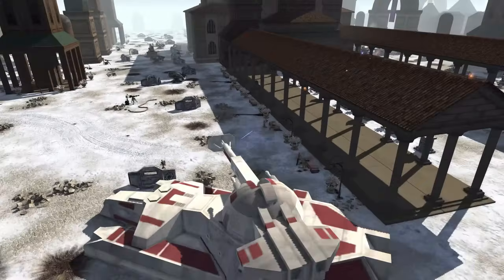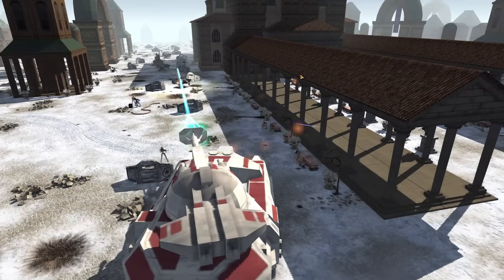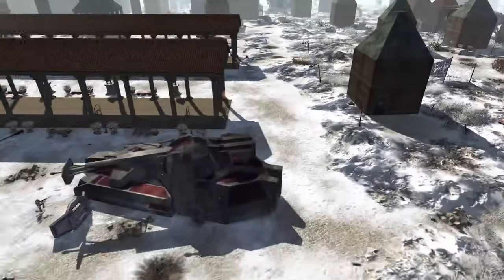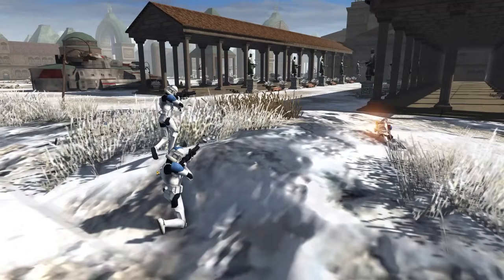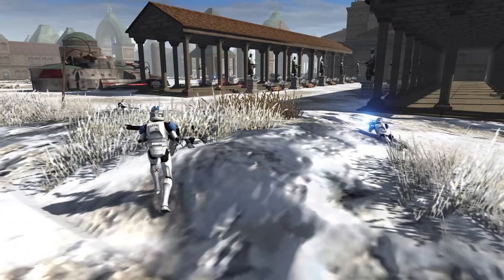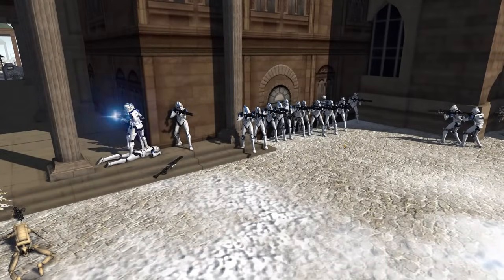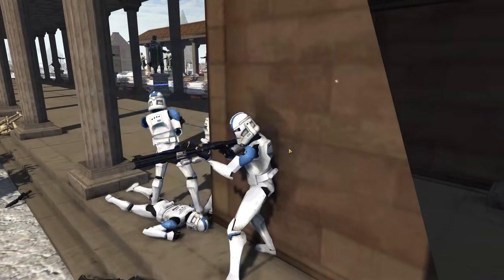The only real problem is this Falchion tank — its sirens are going off, meaning it's heavily damaged. A bazooka trooper fires at it and it goes down, but not before taking out one of those heavy machine guns. Probably worth it — a bit of a tit-for-tat situation. More clones are pushing up behind the Falchion, trying to take on E-web turrets and droids in the distance. I have no idea who's going to win this thing — both sides still have a decent shot.